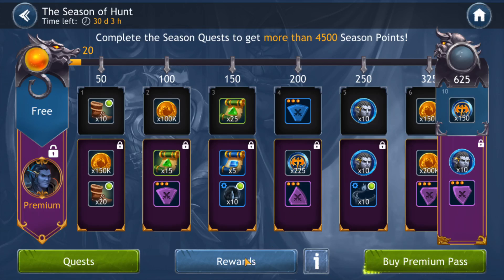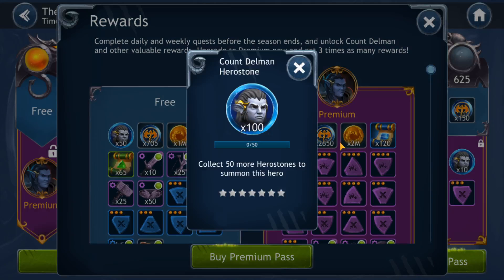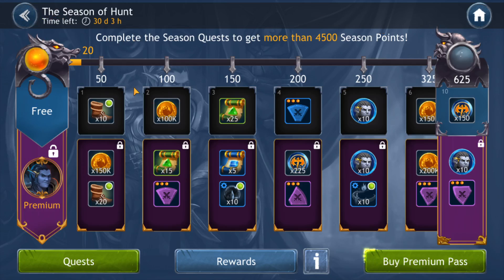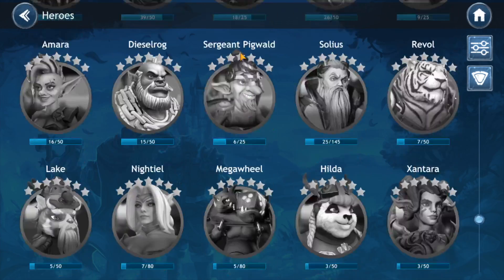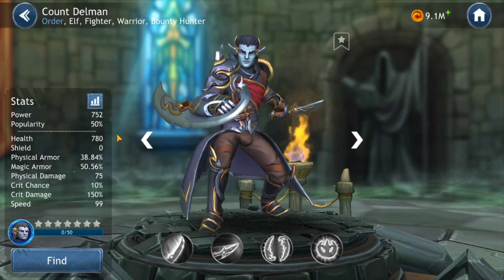Now let's get into the actual Battle Pass and take a look at the hero and the other rewards. Let's talk about the hero — we have Count Delman. Let's go to the hero index so we can take a closer look at him. Important to note: you need 50 hero stones to summon him. You can actually get the hero stones to summon him from the free version. However, if you want to star him up, you're going to get an additional 100 hero stones from the premium version to help you out with that.